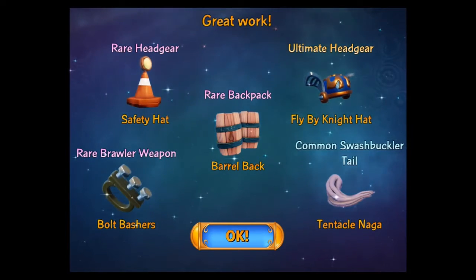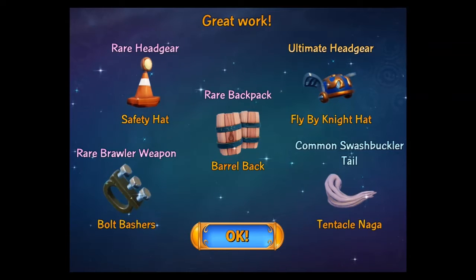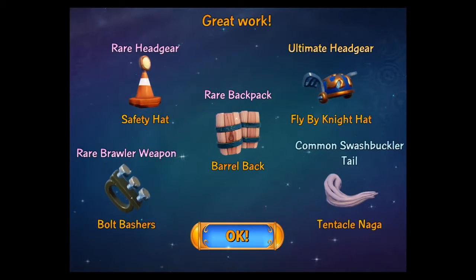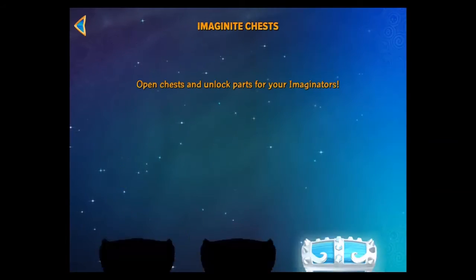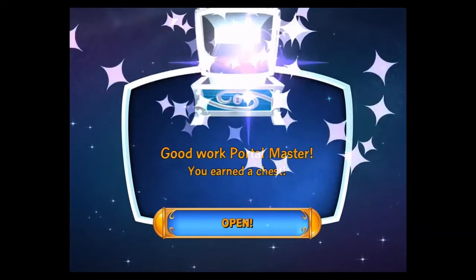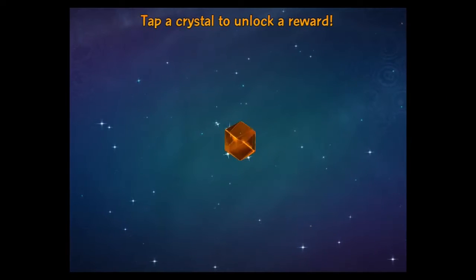Rare safety hat. Rare barrel bag. Rare brawler weapon. Ultimate headgear. Fly by night hat. That's really cool. Tentacle naga - one of the things. And the last one, which should give us a character. Piñata? What?